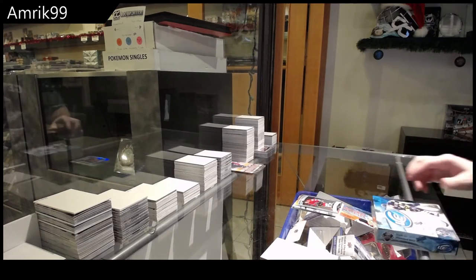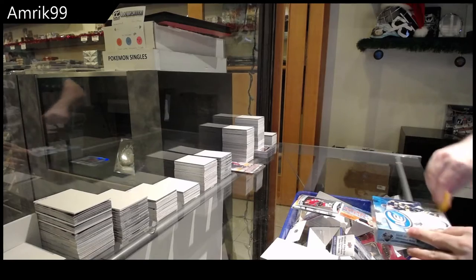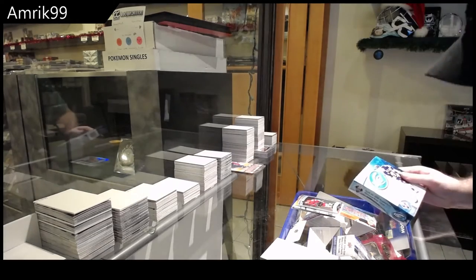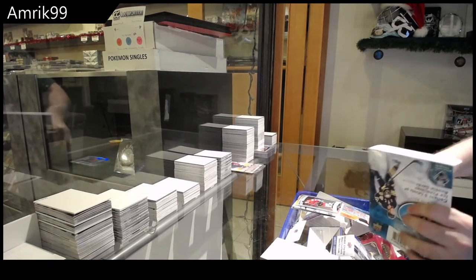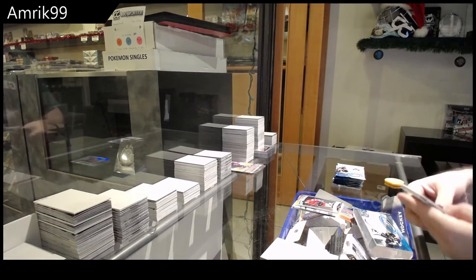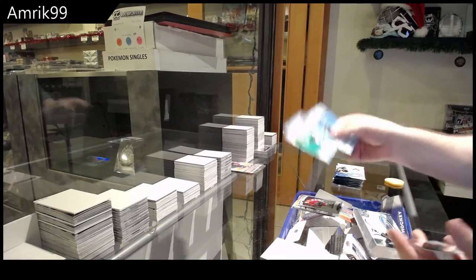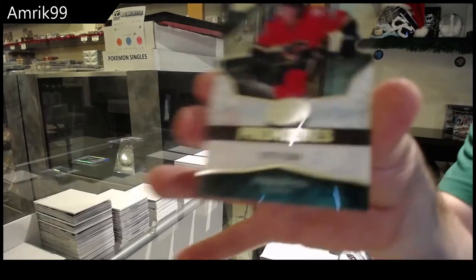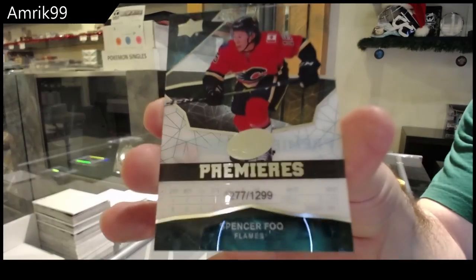And for the box, I'm gonna say a 99 of — I'm going for the crazy call — Carter Hart 99. Green of Drew Doughty, and a 12.99 rookie Spencer Fu.